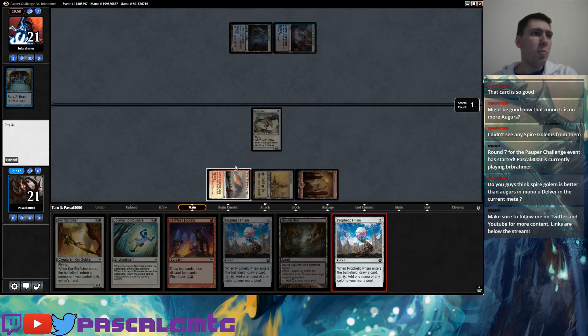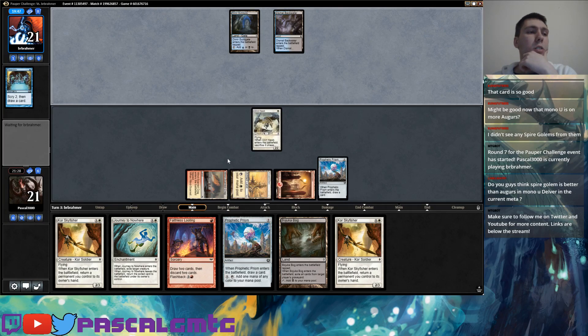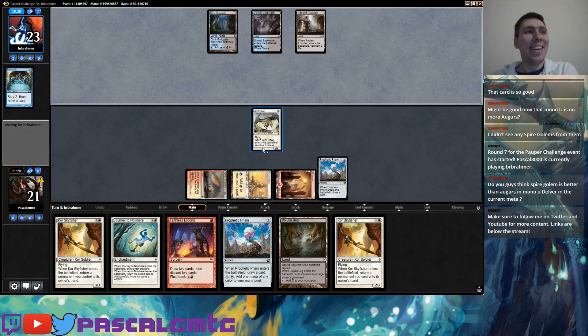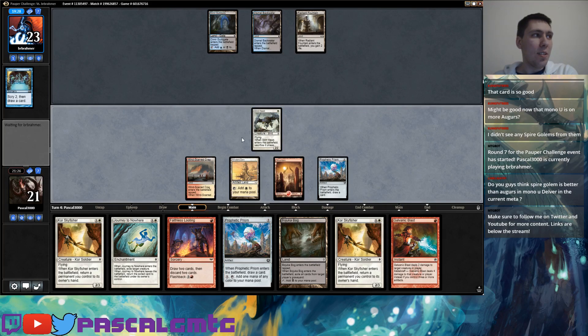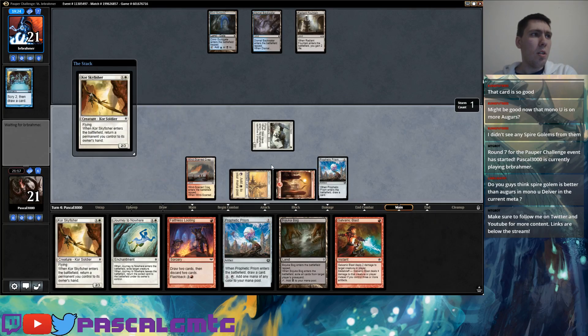I think I'm greedily holding on to this Bojuka Bog for a while, though it makes the rest of my sequencing not ideal. Just at least getting like one Forbidden Alchemy worth of value, and then maybe the other flashback cards they dump into the graveyard — it's already pretty nice. Not the Radiant Fountain. Still think I'm jamming this into Custodi Squire for some manipulation. They don't currently have a creature target in the graveyard of course, but if it resolves it's pretty great for me.